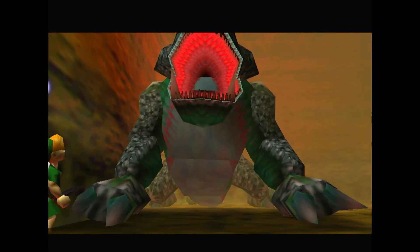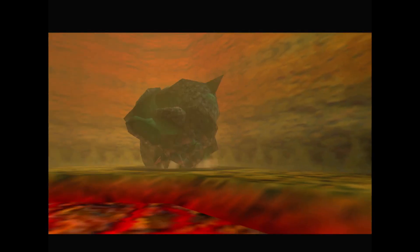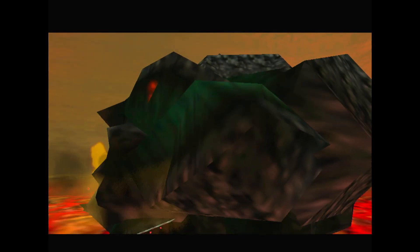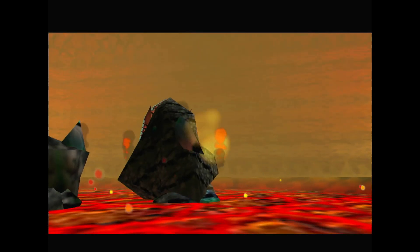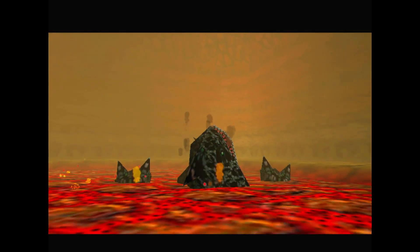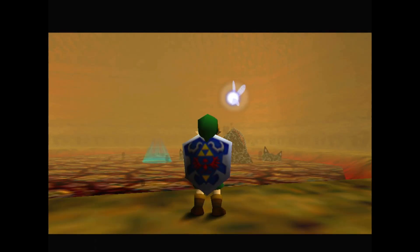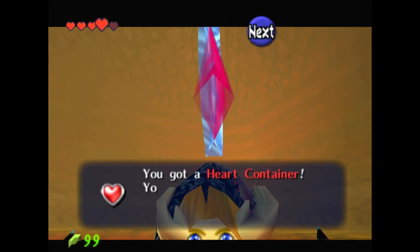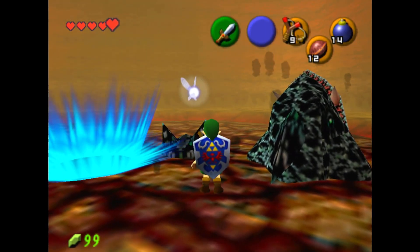Oh my gosh, that was King Dodongo! The bats gave me more trouble than King Dodongo did — huge infernal dinosaur. And then he just rolls into the lava to melt himself out of shame. Oh, what a tragic figure. As he turns to charcoal. But hey, he's cooling the lava pool for us, so that's nice. And I got a big heart — I have a big heart. I got five of those now. I feel like I should have more, but that's a-okay.